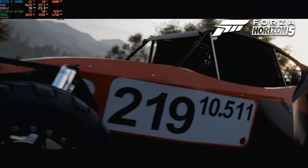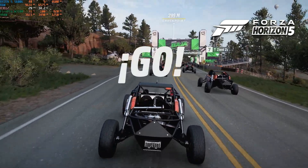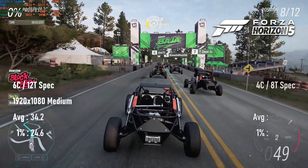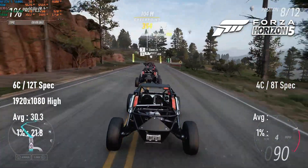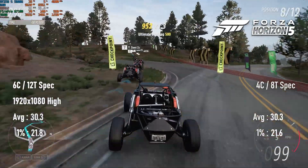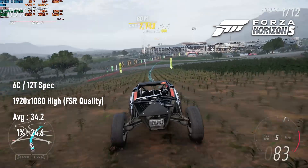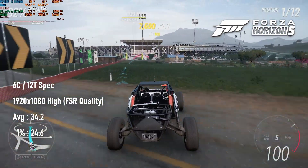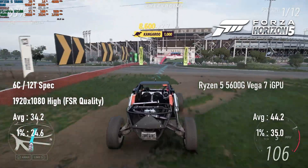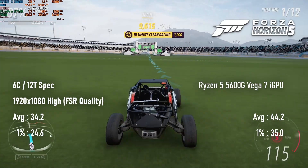Older AMD architectures have not impressed me in Forza Horizon 5, and GCN3 is no different. It is possible to obtain a playable frame rate at 1080 medium or high, so long as you're happy driving along at 30fps with occasional drops into the 20s. Adding FSR to 1080 high doesn't do much, but it does give me a point of comparison. My Ryzen 5 5600G's integrated Vega 7 graphics scored substantially higher.